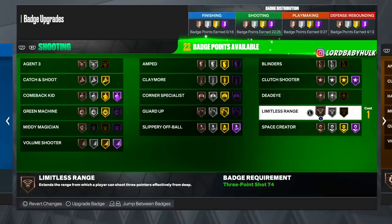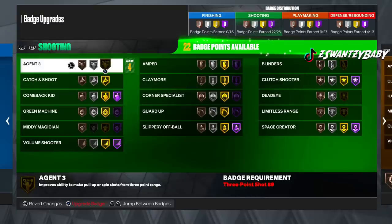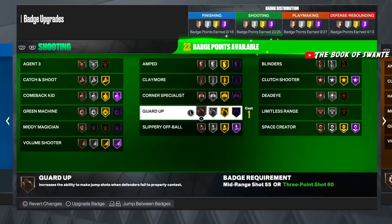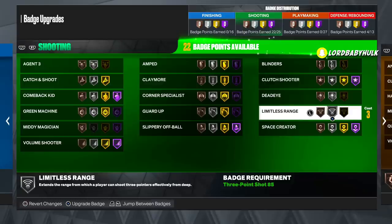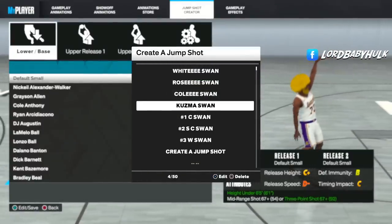For spot-up center builds, basically the same goes. You might want Agent Threes a little higher if you're doing pick and pop. Green Machine a little higher maybe. Guard Up too. Claymore same. Dead Eye a little higher maybe — we don't know if it really works yet. Limitless Range you're going to want to max. That's enough on the badges — now let's get into the jump shots.